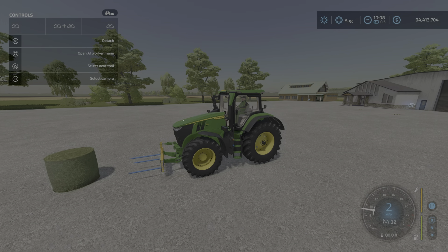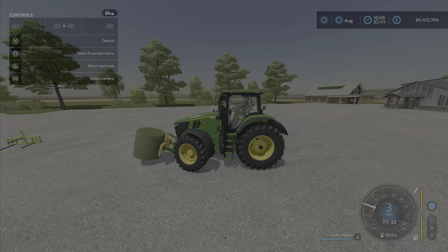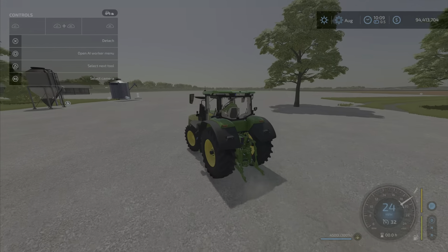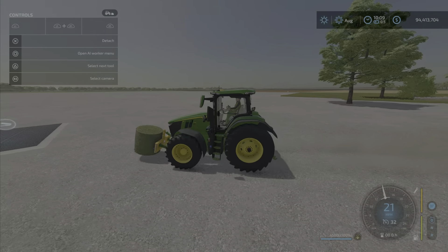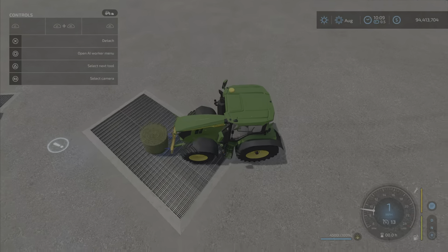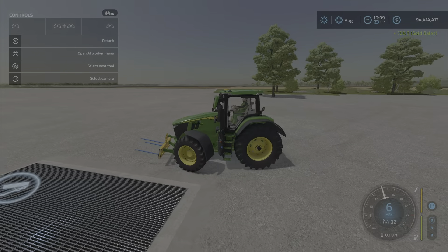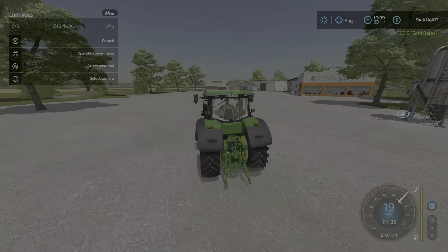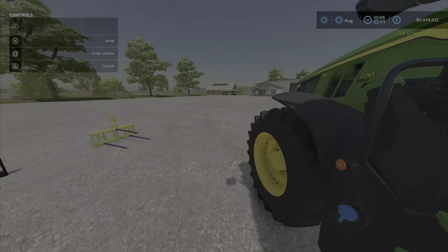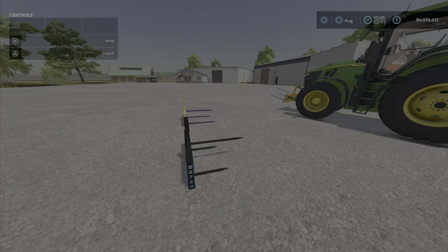You can put it on the back or the front — any three-point link will work. You can pick up round bales, square bales, mini bales, whatever kind of bales you want. You just move around a single bale like so, or if you want to get rid of one, just like that and it's gone. It's just another bale spike, really nothing all that special — it works as it should.